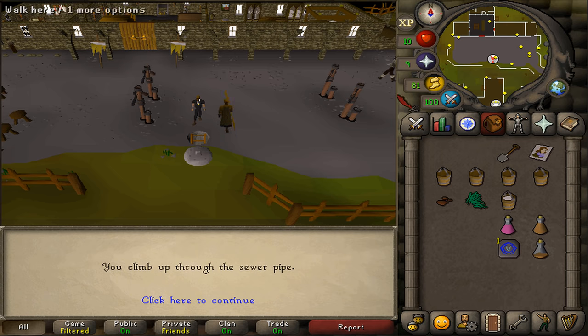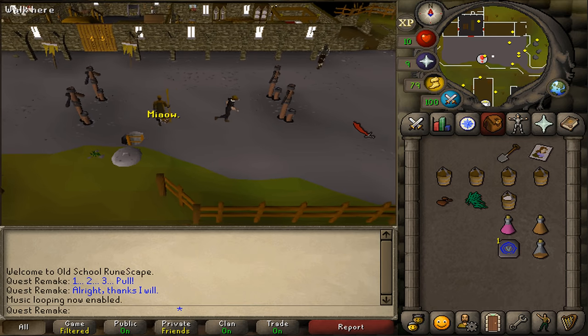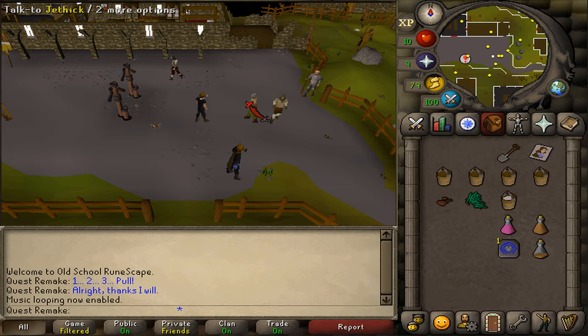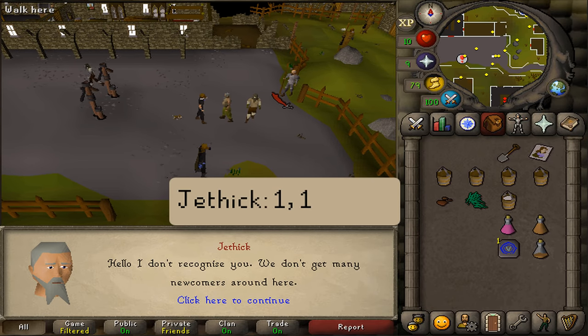After we've climbed through the pipe, let's go a little bit east and we'll need to talk to an NPC with gray hair and green pants called Jethick. Talk to him and select option one twice.